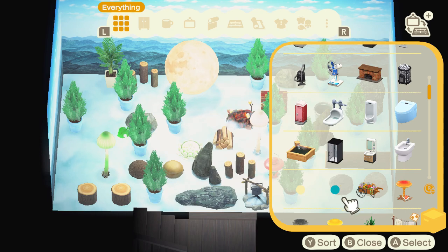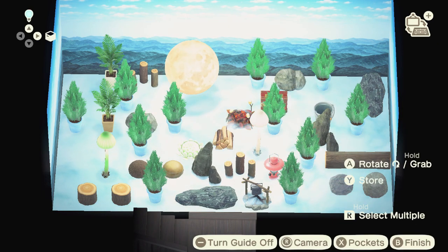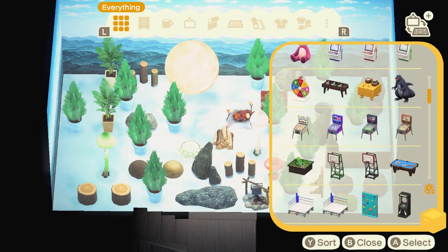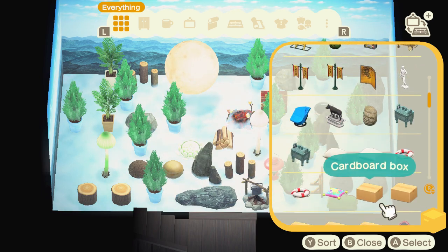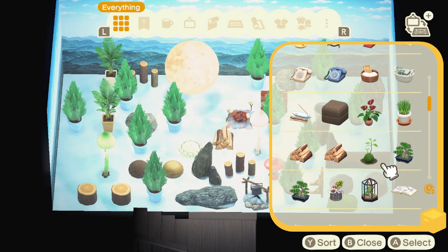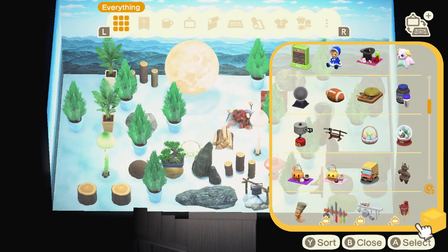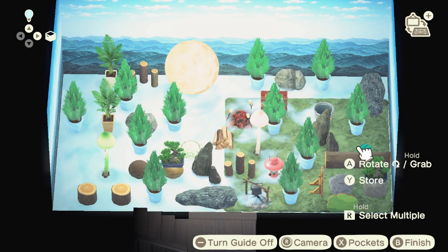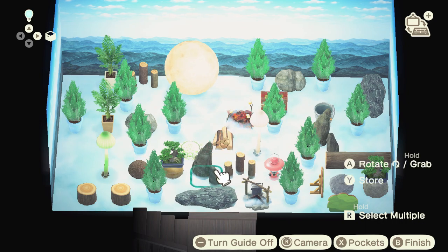Throw in a couple fan palms too just cause. Might have to throw in a mush parasol but I don't have the space — we'll put one of those in here in just a little bit. We might have to throw in a couple of these hedge standees too that we used in the last video, cause I think those are really really nice. Maybe some more log stakes. Oh, and I got some of these little bonsais — we'll throw those in cause they're precious. This rug does not work — I've been wanting to use it but it's not gonna happen.